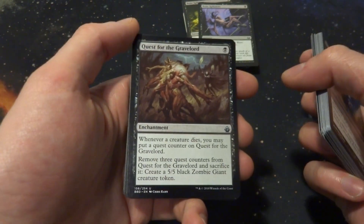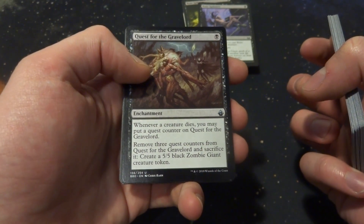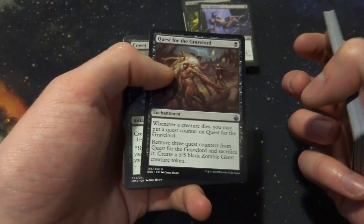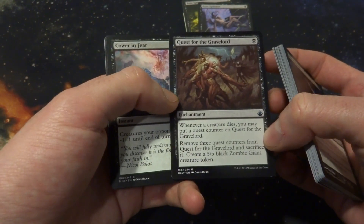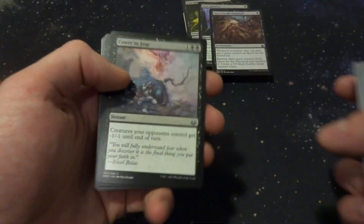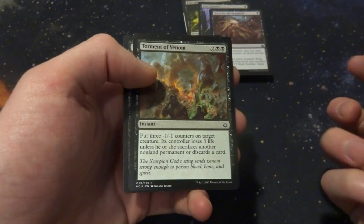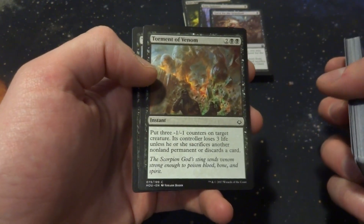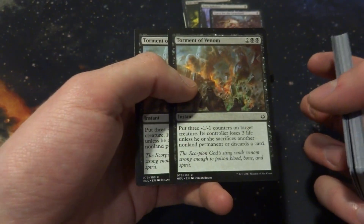Quest for the Gravelord: when a creature dies put a counter on it. Remove 3 counters and sacrifice it to create a 5/5 black zombie giant creature token. If I'm sacrificing a lot of creatures that will make a big zombie real quick — possibly. Alters Reap: put 3 -1/-1 counters on a target creature, the controller loses 3 life, or they sacrifice a non-land permanent or discard a card. Not bad.